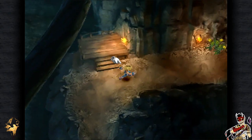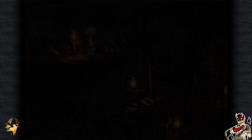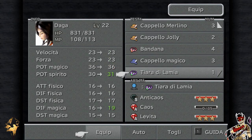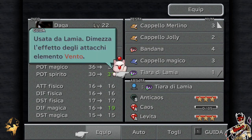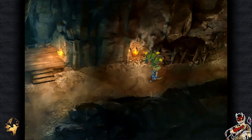Vediamo dove porta — forse ha il miglior tesoro di oggi. Tiara di Lamia! La Tiara di Lamia permette di imparare diverse cose, dona persino un punto al potere magico e un punto al potere spirito, veramente eccezionale. Anticaos, Caos, Levita di mezzo all'effetto degli attacchi vento. Quanto sarai carina più avanti! Impareremo Caos e soprattutto Anticaos, se già non l'ha imparata anche Quina, anche con lei perché credo possa indossarla pure lei.